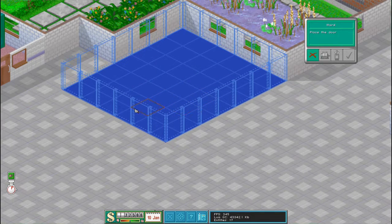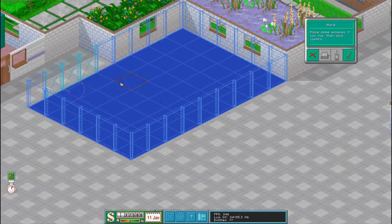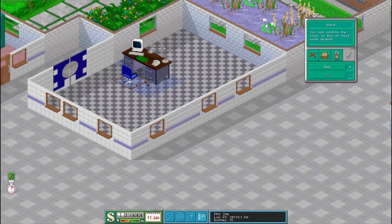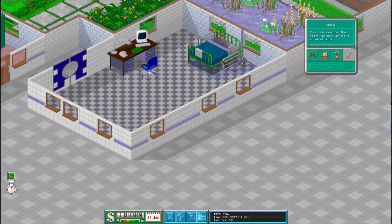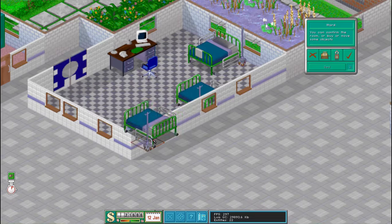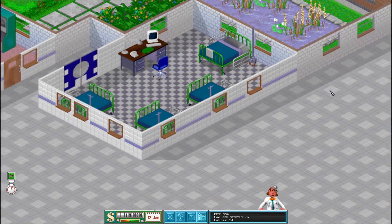I guess we can make it a couple squares bigger. Make it a couple squares bigger — it's going to be quite a big ward but that's okay. Let's put the desk in first. There we go. There is our ward.